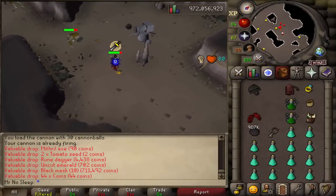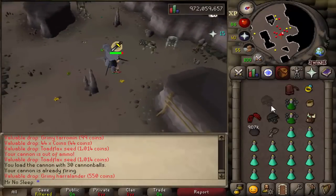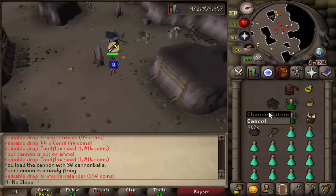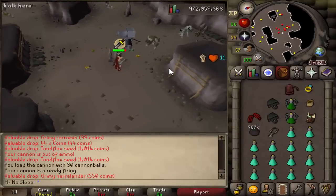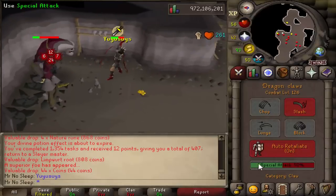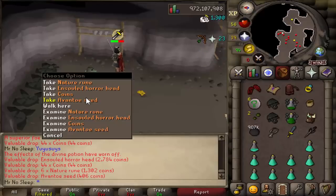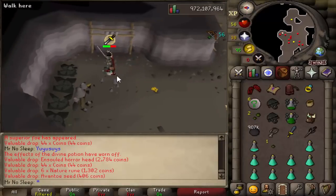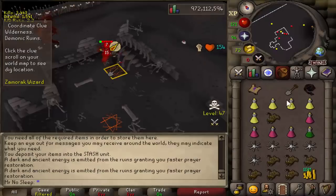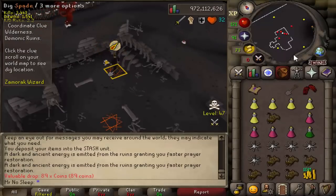I got a cave horror task — one I haven't had for at least a year — and was fortunate enough to get not only one superior but two black masks, and the price on those is still looking pretty good. While doing this whole video, I had the herb sack, gem bag, soul bearer, and bone crusher, so you're getting all sorts of things stored in the bank.